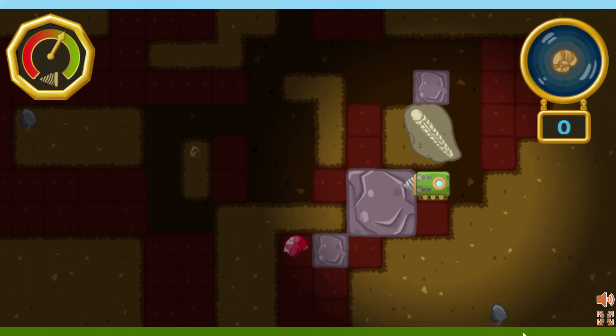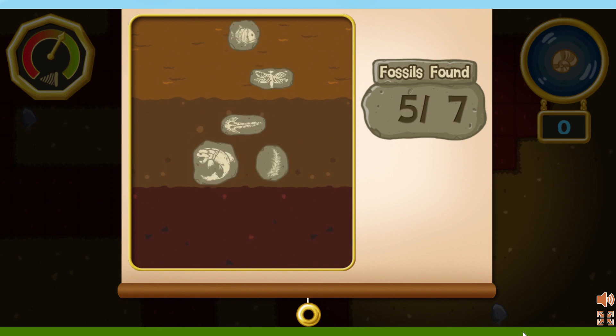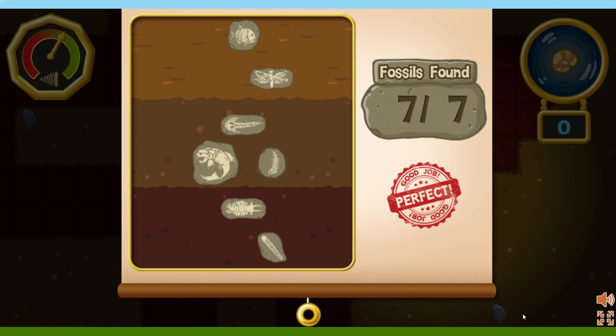You found all the fossils! Nice digging. Let's see how many fossils we found. We found seven fossils. But there are still more fossils to be found. Tap the button to find a new place to dig.